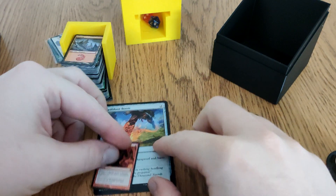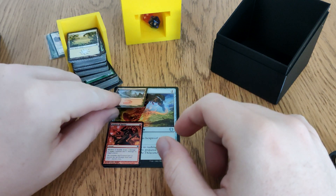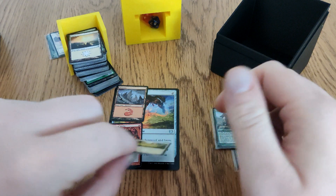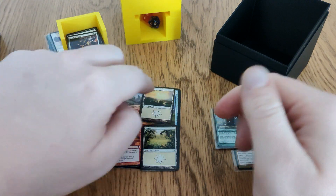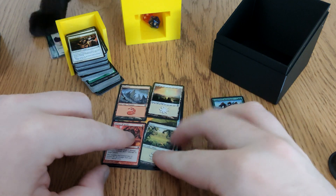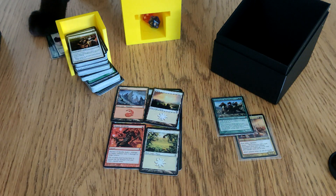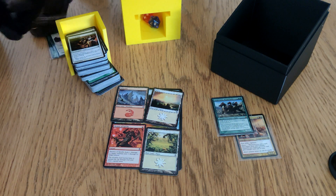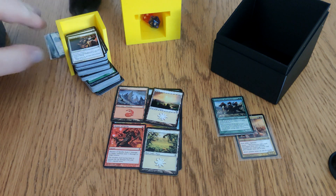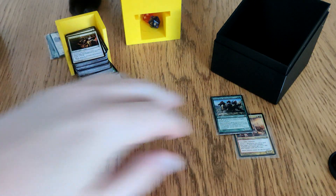If we pull back slightly, one, two, three, four — they are one-fourth the size of a normal card. Evie's here to steal them — hello Evie, you see a paw there, little beans. Okay, so let's look at the commanders first.